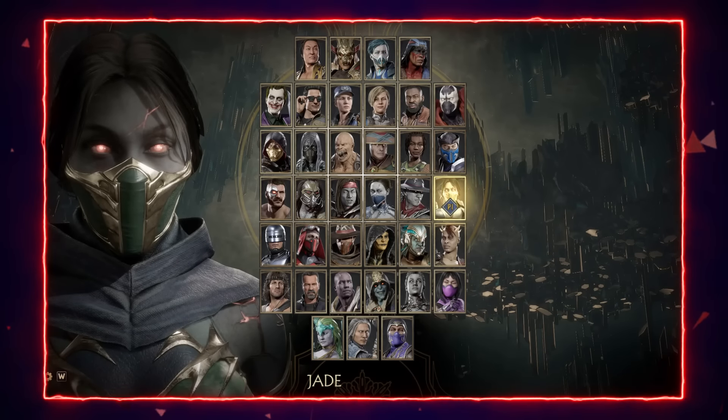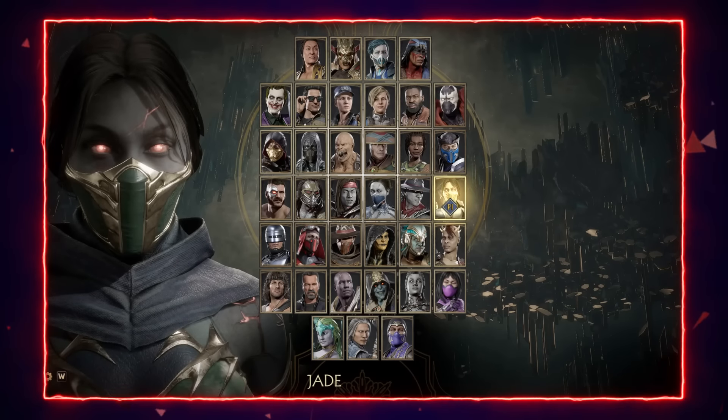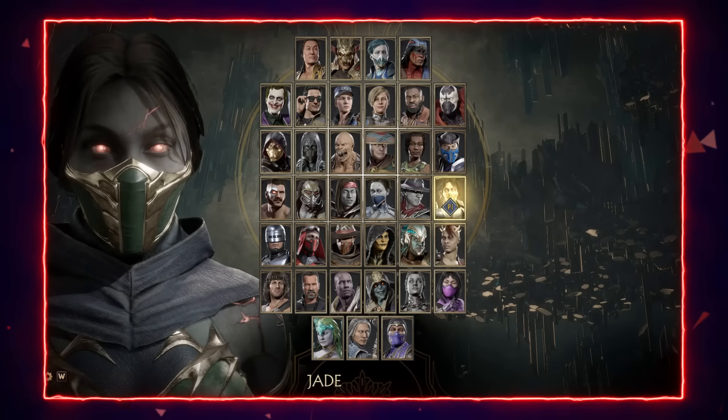A few other strong picks: Jacqui is really strong because she can jump over the zoning with her bionic bounce. Jade is great because she has good counter-zoning options and her glow goes through projectiles. And Kabal of course, because his air dash is really strong, and using air projectiles to keep Sonya at bay is a strong tool as well.